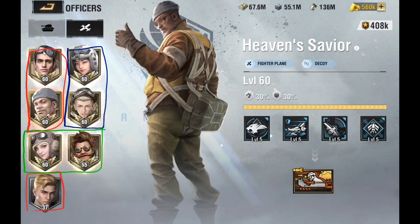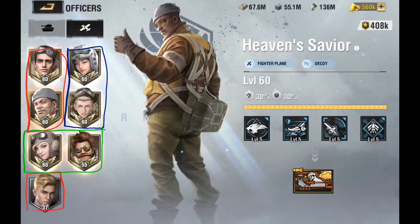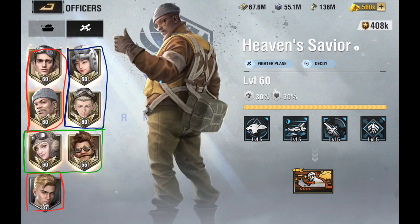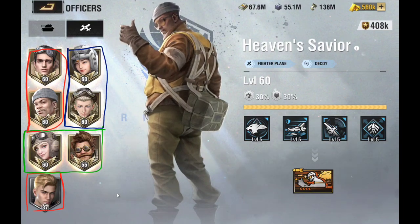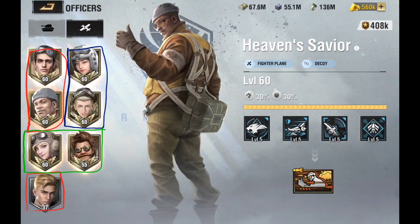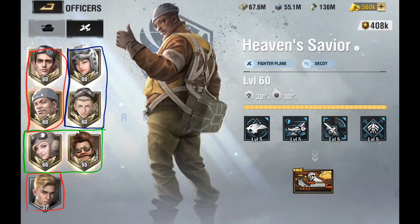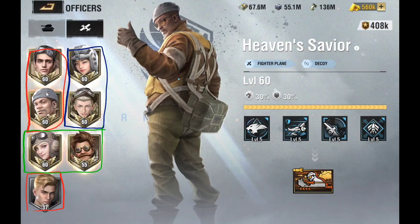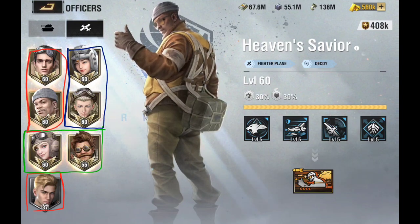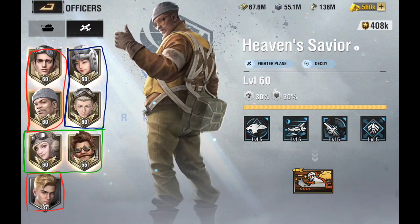If you want to focus on dogfighting and want the absolute strongest officers for it, go with Wings of Glory and Polar Phantom — they give you the best buff against enemy fighters. If your role is to support other bombers, go with Heaven Savior. He may not have the strongest skills for shooting down planes, but he gives a good buff to your friendly bombers and reduces anti-aircraft firepower to protect your friendlies.